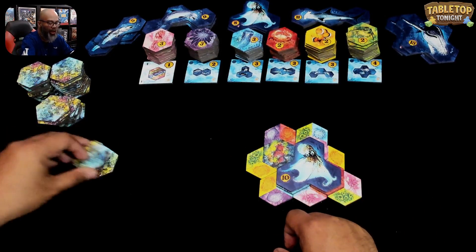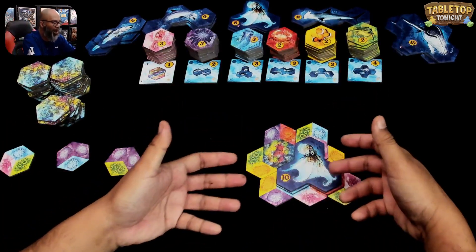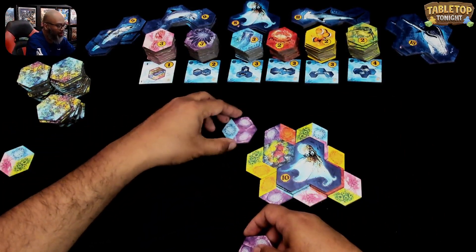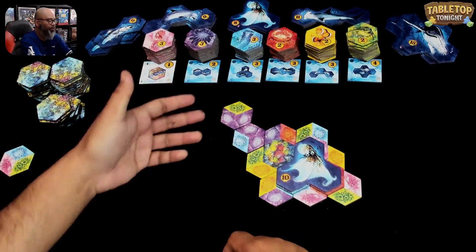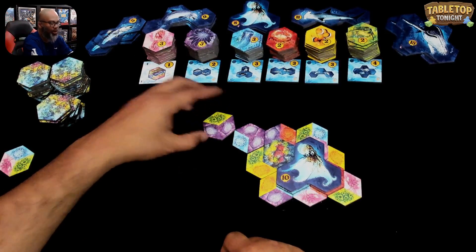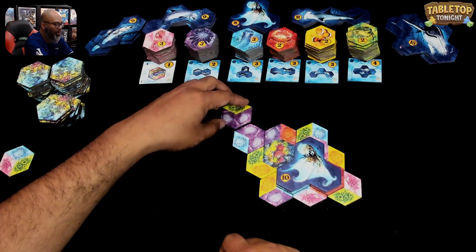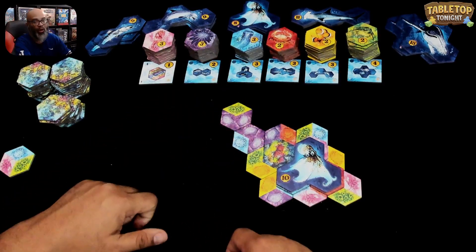I'm going to draw the market. Let me talk about reefs. If there are ones that are not — here's a perfect example. As you place them, you've seen I've been placing them side by side. There's no corner-to-corner placement and it always has to match. I've got one, two, three, four, five — that is considered a reef.